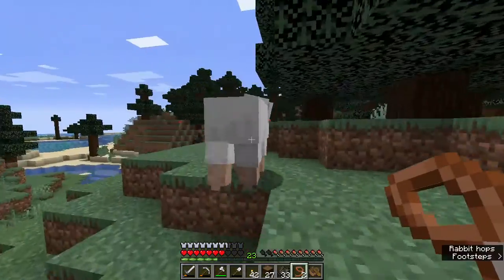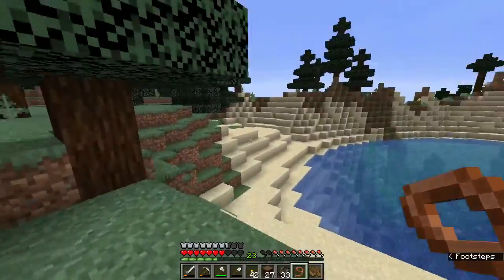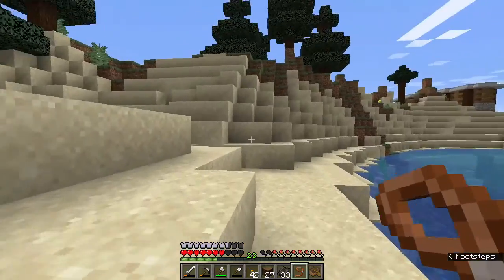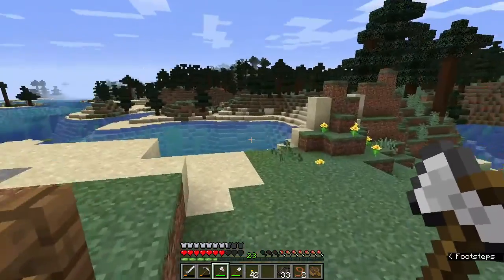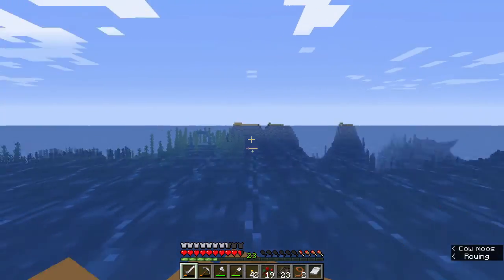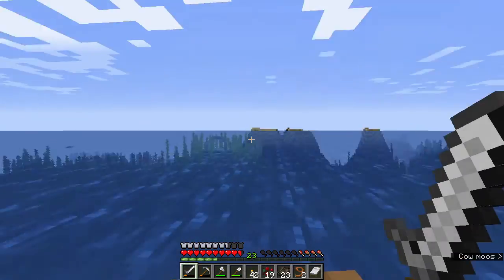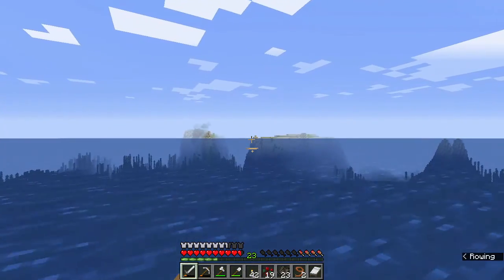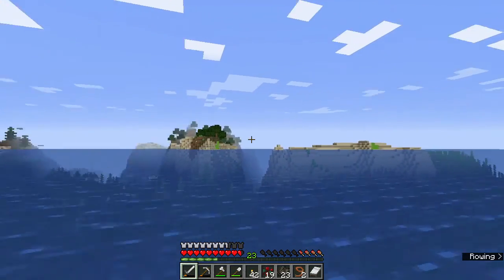Remember how we killed the wandering trader earlier? Yeah, that was so we could get these leads, because this is way better than a piece of wheat. We got one sheep and we need one more sheep and two more cows. So we ventured out to get this cow in the back of our boat, and look what we found - an ocean monument! That makes up for the lack of cows and having to journey all the way out here to find Betsy. I already got a screenshot of it so I know the coordinates and we will definitely be coming back to that.